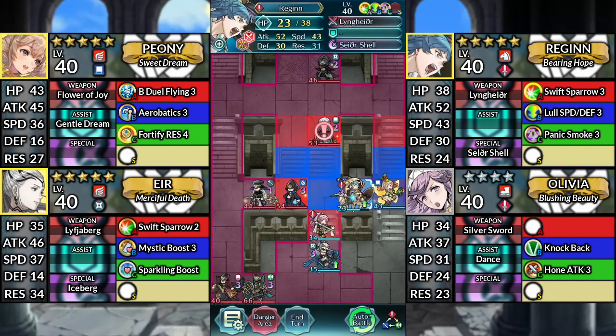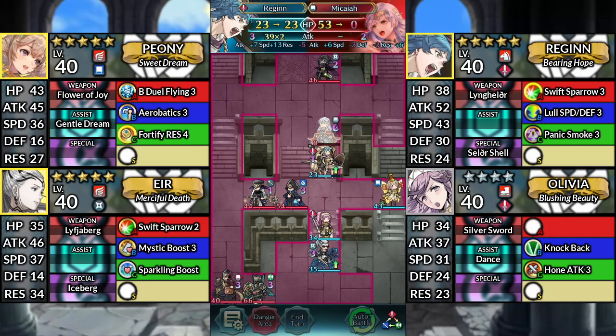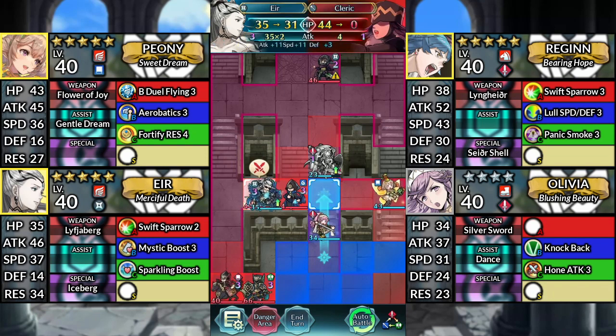For turn 3, move Regan up to the left and attack Micaiah. Then stay where you are. Move Air up and attack the Cleric.